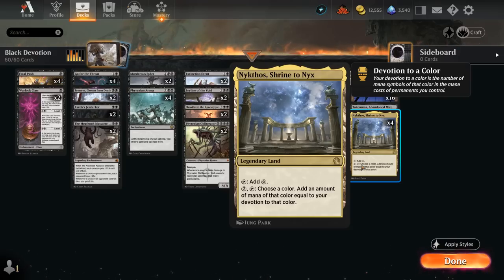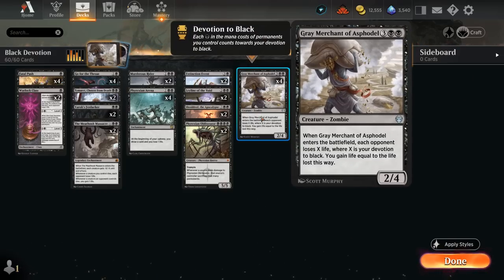Another payoff for increasing our Devotion to Black is Grey Merchant of Asphodel, affectionately known as Gary. A 5-mana 2/4 — when it enters the battlefield, each opponent loses X life and we gain X, where X is our Devotion to Black. So Gary adds 2 Devotion himself, and we've got plenty of other permanents increasing that number.